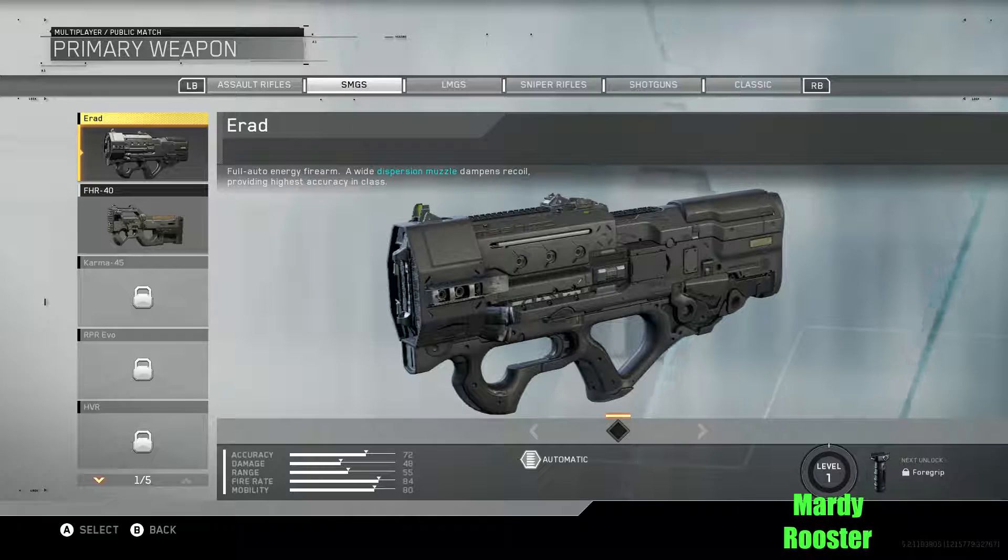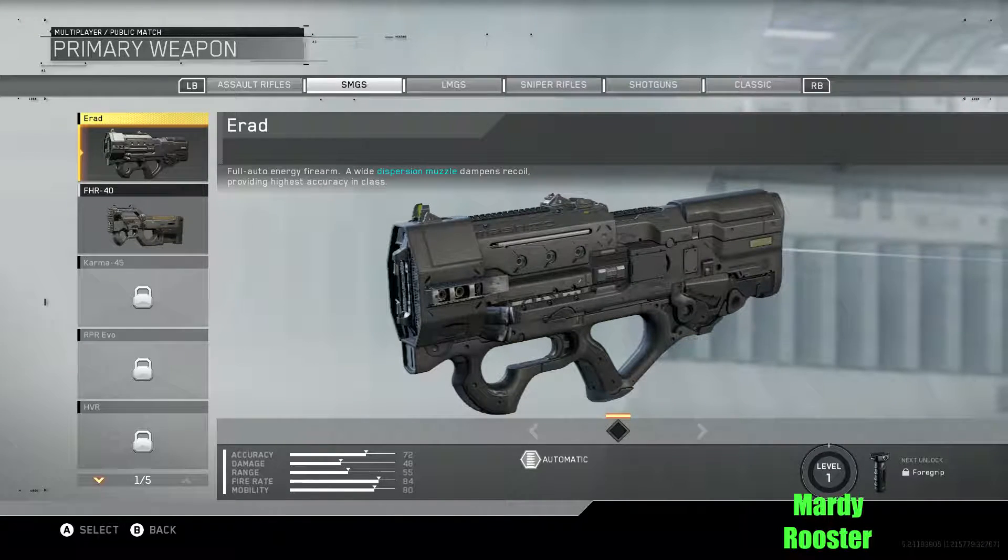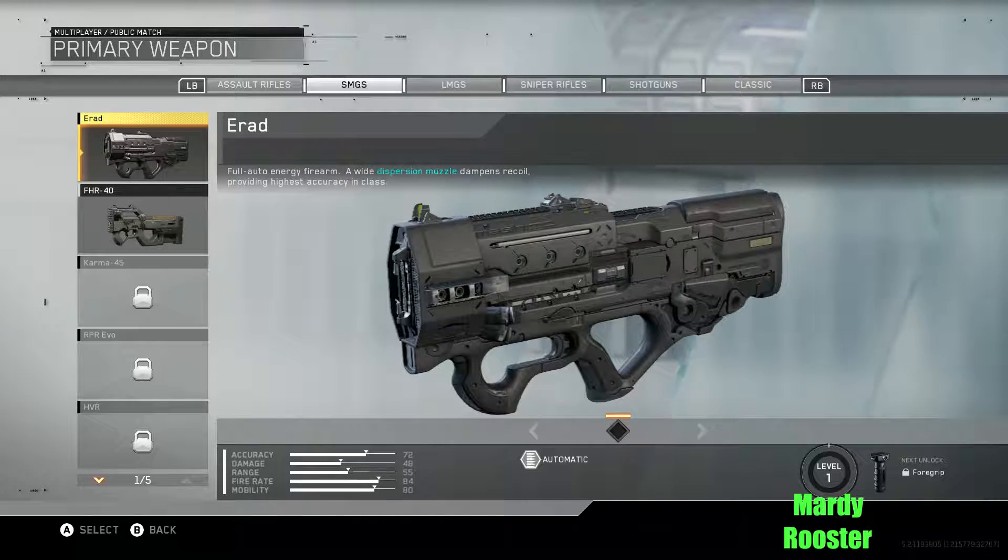Moving on to the SMGs. First up we have the ERAD: full auto energy firearm. A wide dispersion muzzle dampens recoil, providing highest accuracy in class. This kind of reminds me of the Razorback — high accuracy, but the damage just isn't really all that there. Could be entertaining to use.